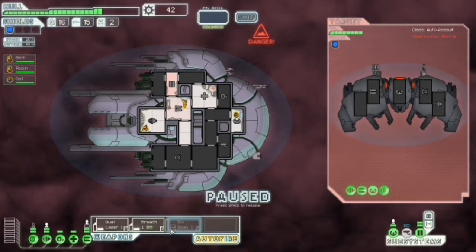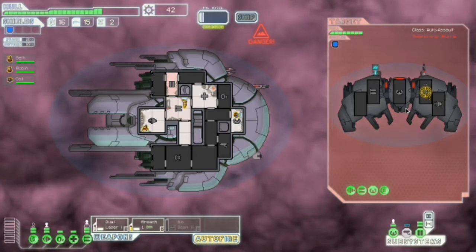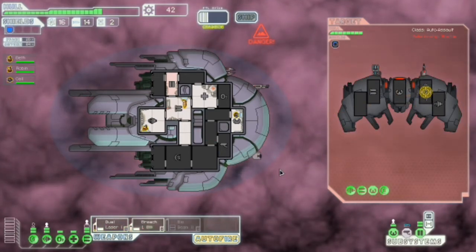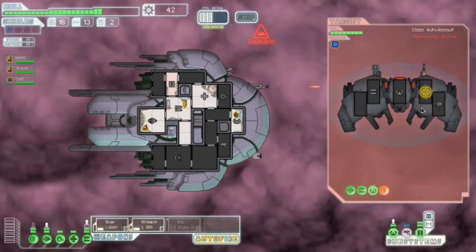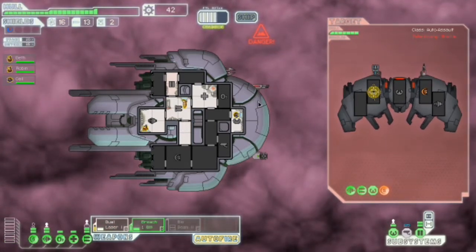Of course it's an AI ship. The thing that really pisses me off about AI ships is I kind of have to use my breach bomb, otherwise I'm going to take a lot of damage. Oh, I missed. And I missed again. Fantastic. Absolutely bloody brilliant. Fuck your shields — seriously, having this extra layer of shields makes you a nightmare. Oh, there we go — damage.